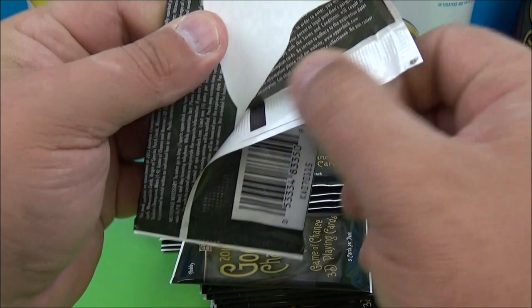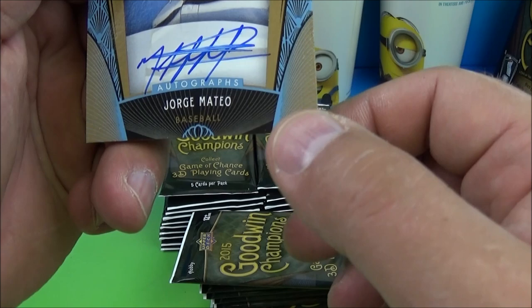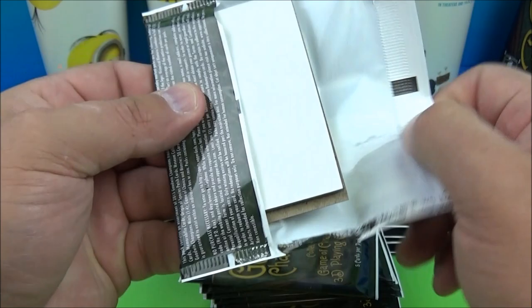Lots of dummy cards in here too. We got Jerry Rice, John Elway, Shaquille O'Neal. Oh look at this - an auto in the first pack, cool! We have a George Mateo from baseball, unnumbered. Nice little hit there, and a black and white Jack Nicklaus.